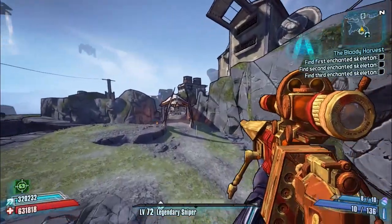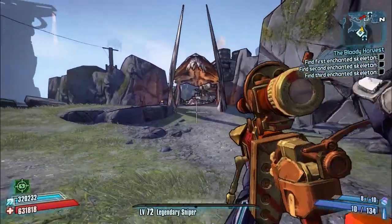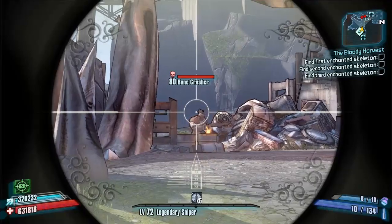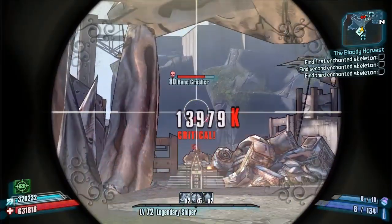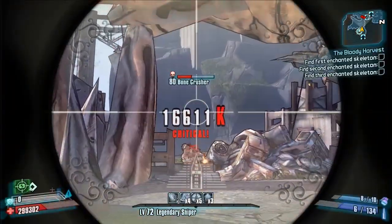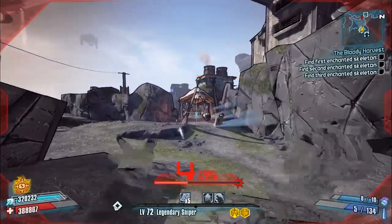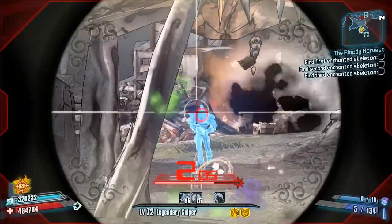Hello everybody, welcome back to another modded weapon guide here on Borderlands 2. Today we are back with a new weapon to review — it's going to be a modded sniper rifle called the Hyper Collider, which has been made by UGU over on the Borderlands 2 community GitHub.